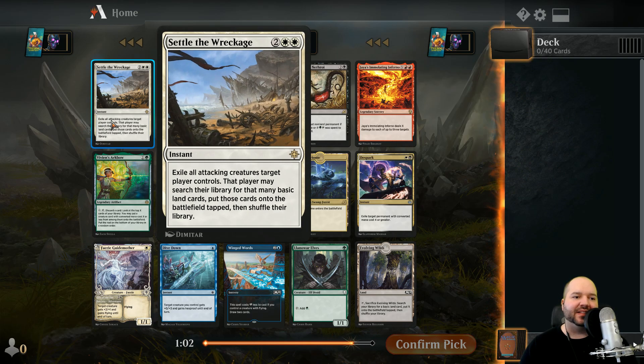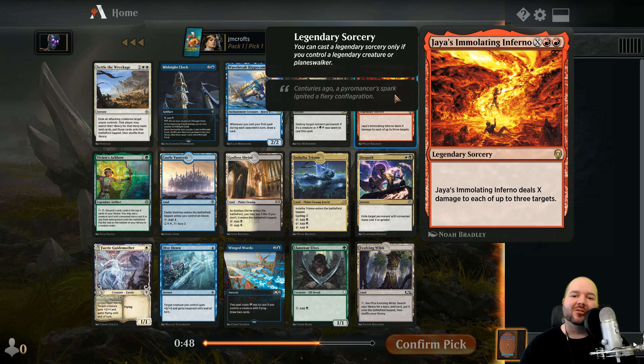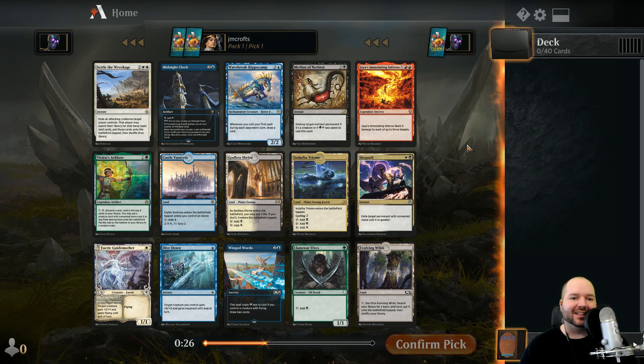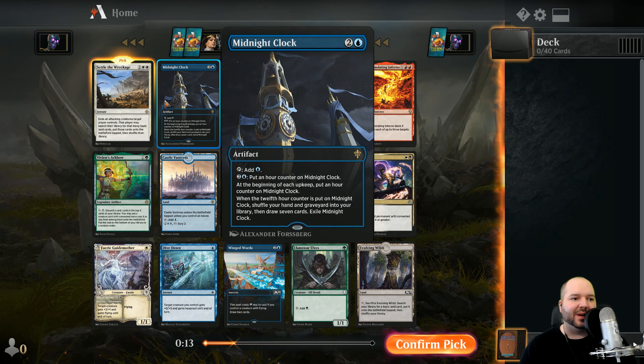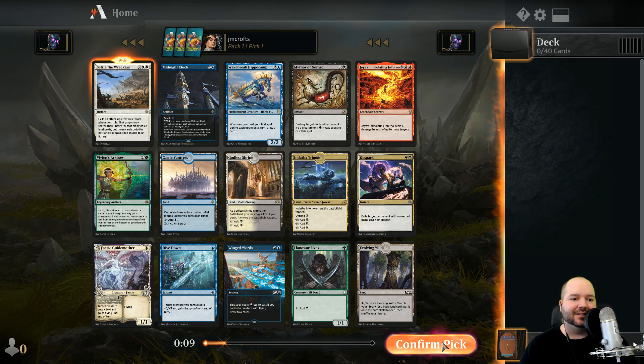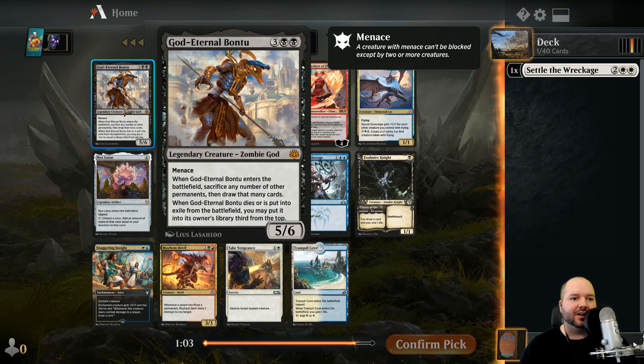Let's look at some of these cards. Settle the Wreckage is a great card - a pretty effective board wipe. Mythos of Nethroi is okay too, just a premium removal spell. Jaya's Immolating Inferno - watch out, this is a legendary sorcery from Dominaria. You can only cast it if you control a legendary creature or planeswalker, which is a tough requirement in draft. I'm leaning toward Settle - it's a solid card and only one color.